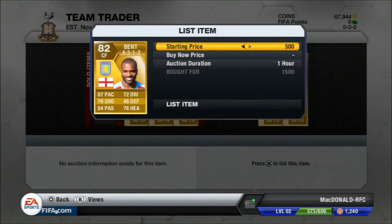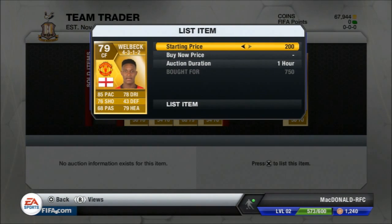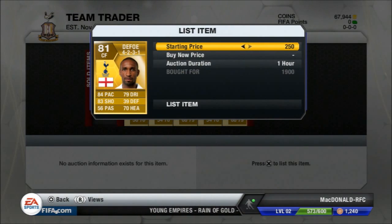It's like a little cycle — as soon as one player sells you put up another one, so you're not outpricing yourself on the market. You want yours to be the cheapest on the market and to be the only one on the market at that time.